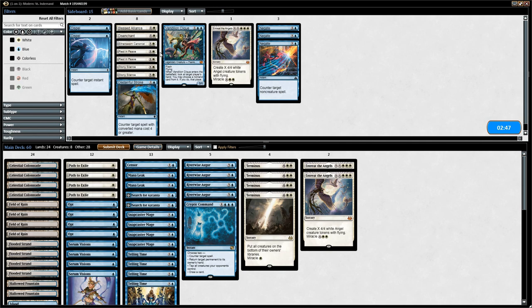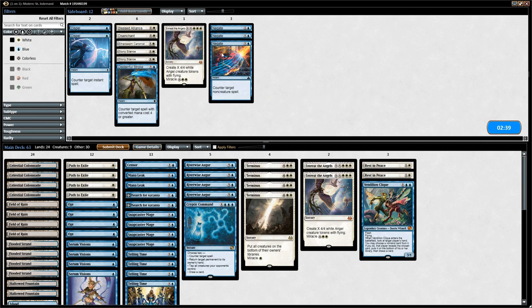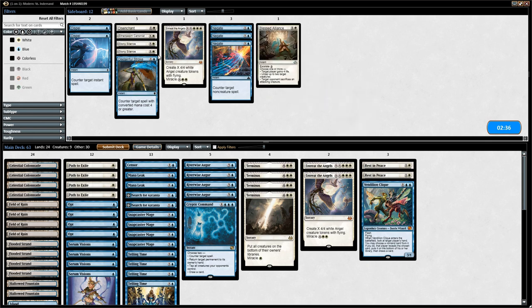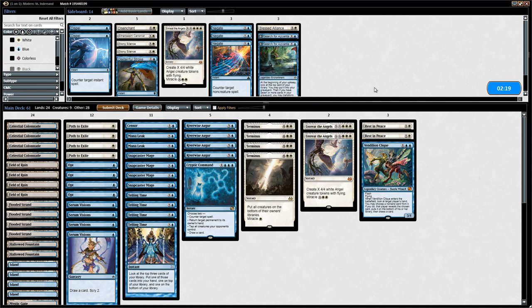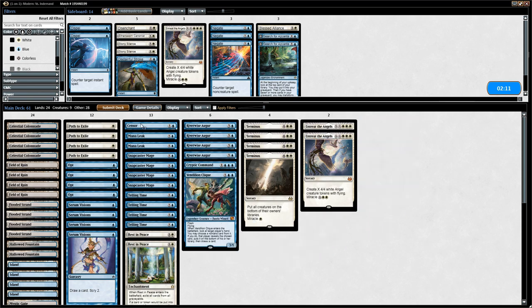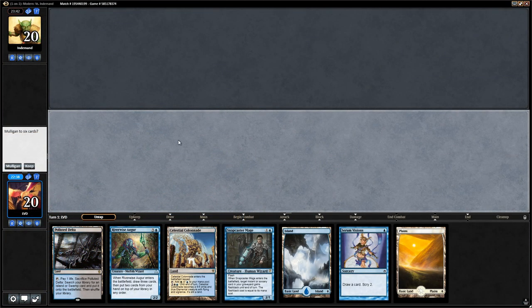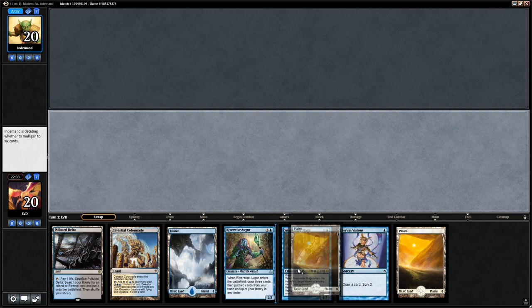We don't think we want anything else. Could see shaving a Serum Visions, or even two, since they might be a bit slow in this matchup and they kind of conflict with Rest in Peace. Maybe shave a Censor too. This hand seems okay — we don't have any Path to Exiles or other interaction, but not going to mulligan a hand with Serum Visions, Snapcaster, a bunch of lands, and Augur. The opponent mulligans to five — they do have a high variance deck.